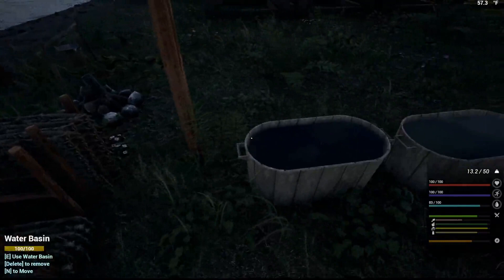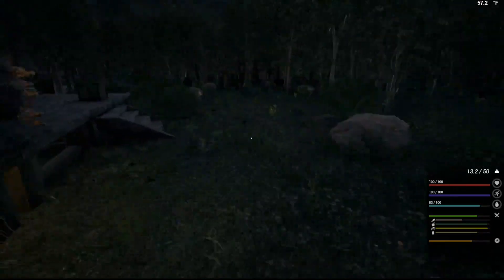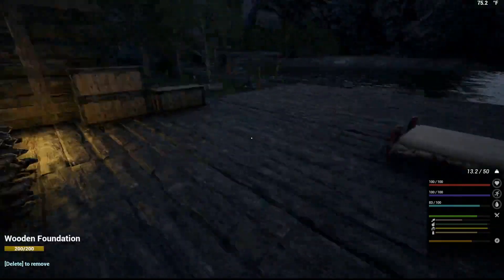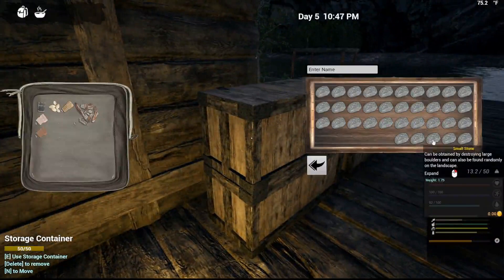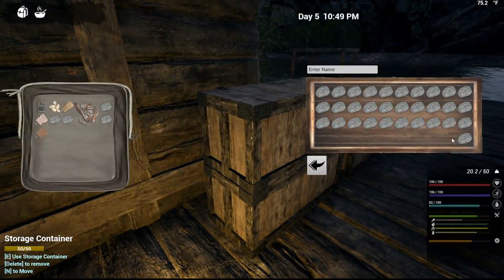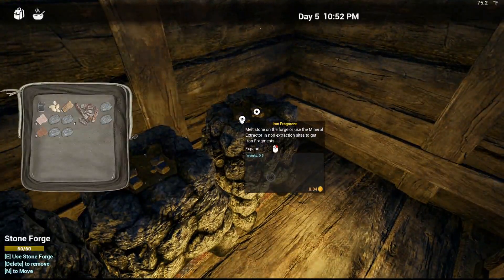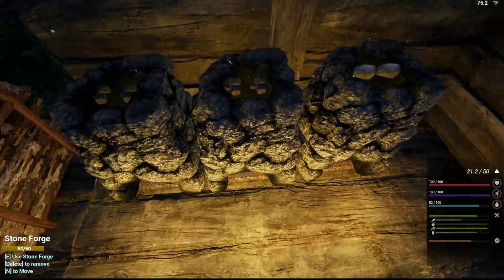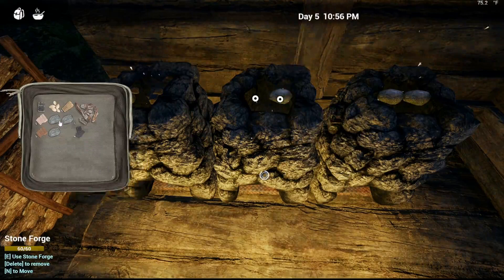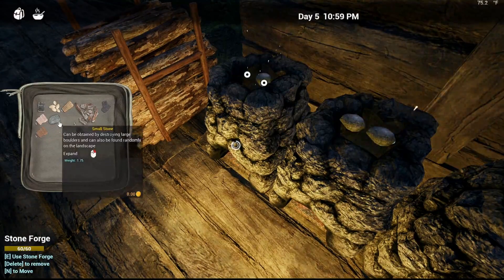Get all out of there. How am I doing on food and water? Looks good. I need some more stone — one, two, three, four, five, six. I'm going to shift right click — that'll take them out — and then I can dump in those stones. Now I have five fragments; that will make one ingot.